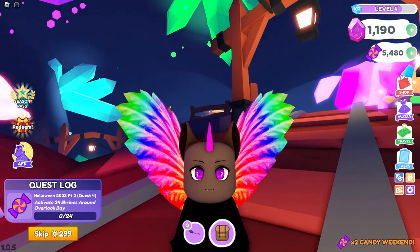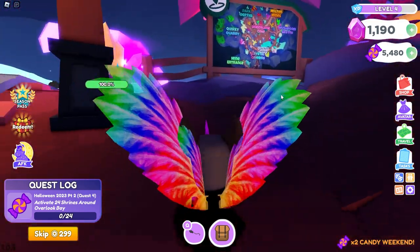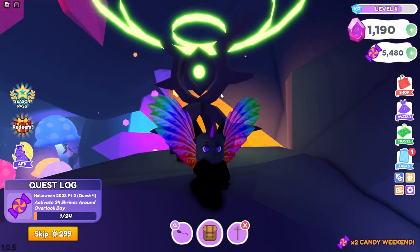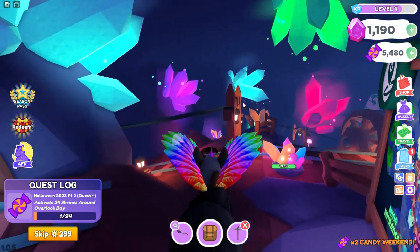Okay dog squad, shh — don't tell holisabeth, I actually don't know where these shrines are at, but I'm getting help from the dog squad to find them. Somebody told me there was a shrine all the way up here. They look like these big weird thingamajigs. What you have to do is press E and it lights it up, just like this. Okay dog squad, let's go find them!